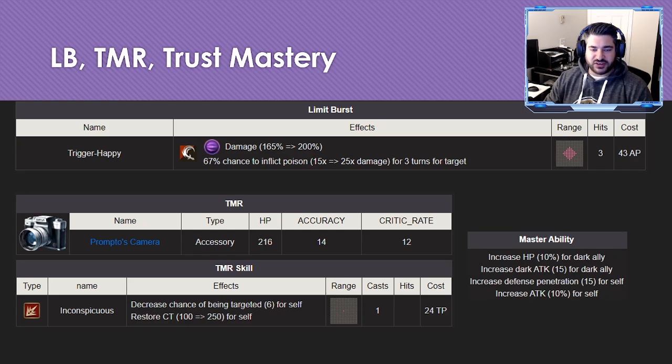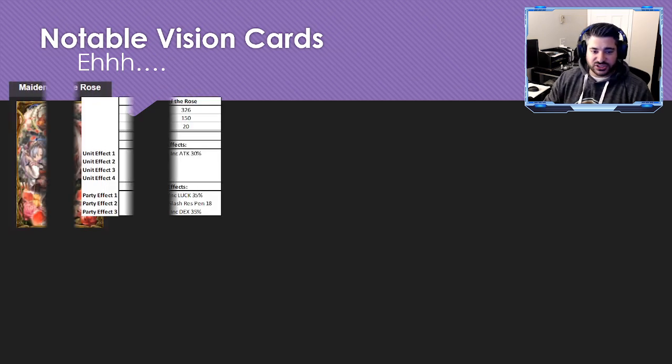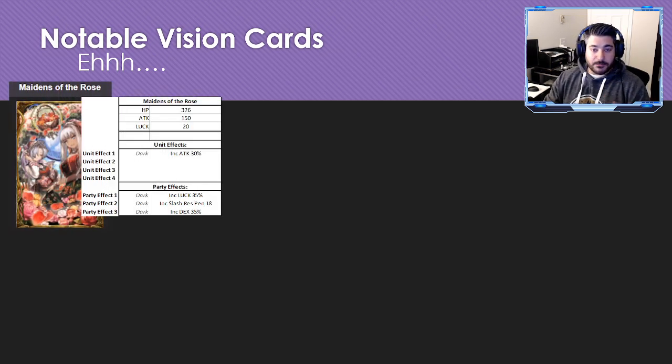Trust mastery gives attack +10 and 15 defense penetration. For notable vision cards — and this is where it's not great — a lot of characters that come out are really amplified by their vision cards, and the dark vision cards are some of the best in the game, but I don't know if any of them are really tailored specifically to what Prompto wants to do. Maidens of the Rose is a must if you're going for the evasion build.